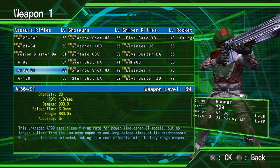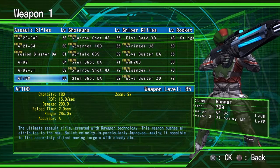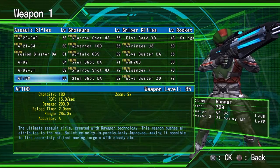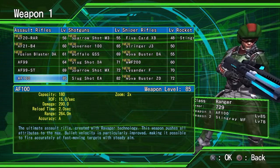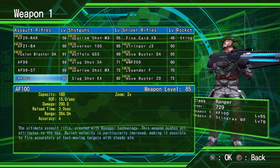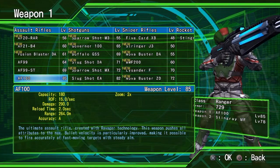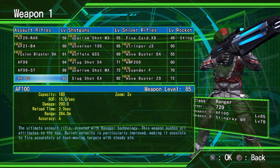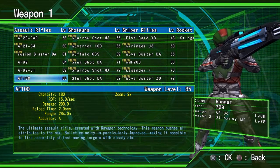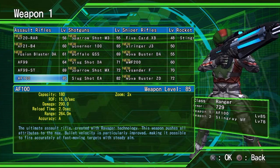Here we are with the Ranger. We're going to show off his AF-100. This is the highest level machine gun you can get for him — it's level 85. It has a capacity of 180, does 290 points of damage, and has a range of 264 meters. Obviously not as long as a sniper rifle, but it's still got a good range and can do a whole lot of damage to these bugs.